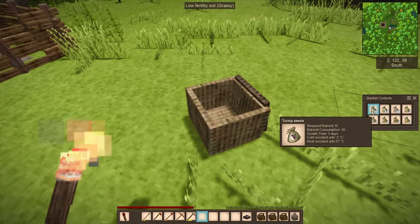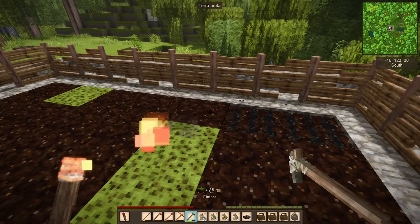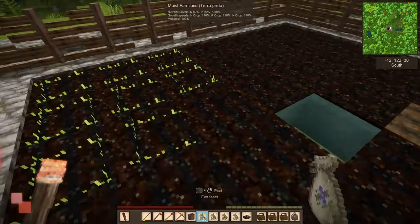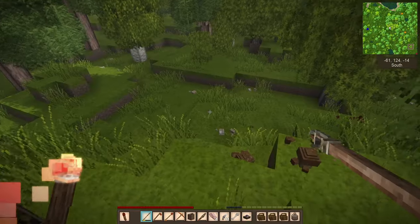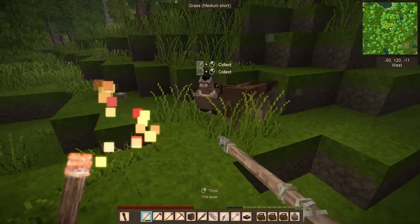Get my seeds, gonna start planting my first bits of flax in the farm. Gotta till the ground first, put the water in, plant the flax. This is a really important step — need a lot of flax. And then I heard another wolf. Is that the same one? I don't know, but I gotta get it.